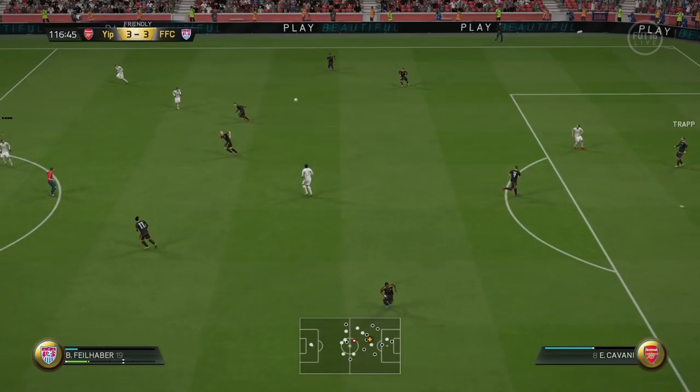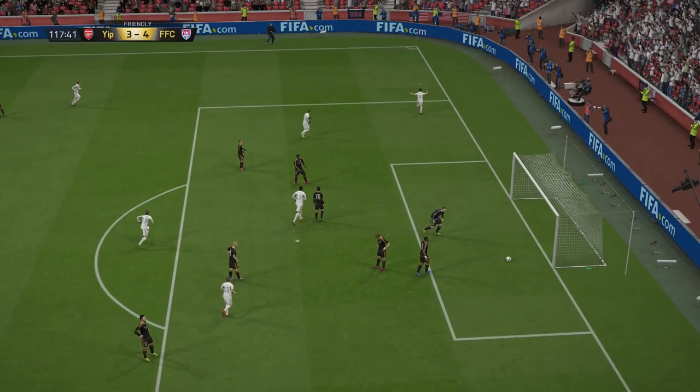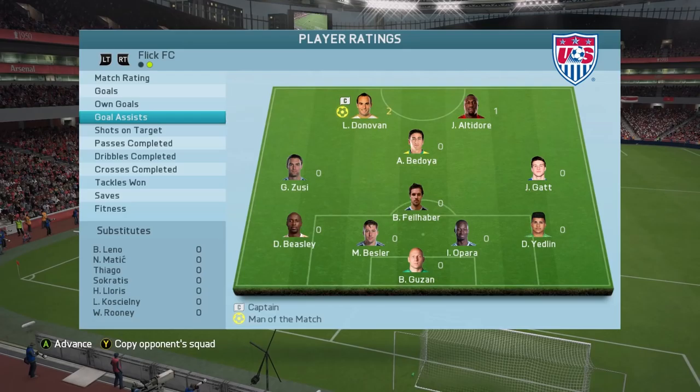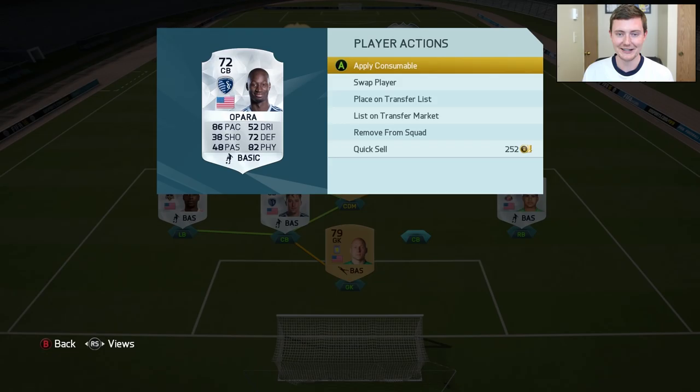Lukas gets the ball on the right side again — he was going to Lukas nearly every time he attacked, basically neglecting Shurla on the left — but there's a big block by our defense, possibly Yedlin making up for his earlier mistake. My opponent doesn't clear it well, Bedoya finds Altidore, and Donovan brings it to free space — not intentional, but we get the 4th goal and the 4-3 win. A great game — we were so clinical on our shots, Donovan picking up 2 goals and 2 assists alongside Altidore's 2 goals.